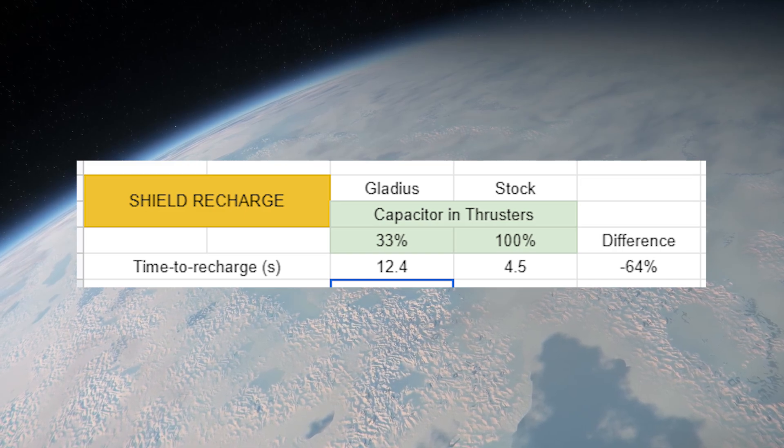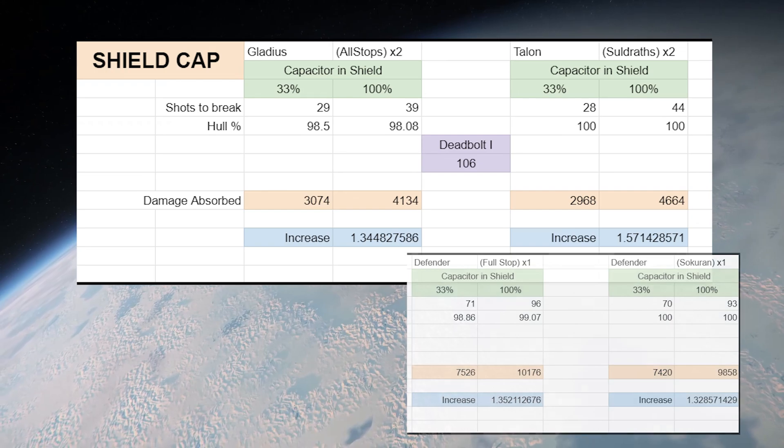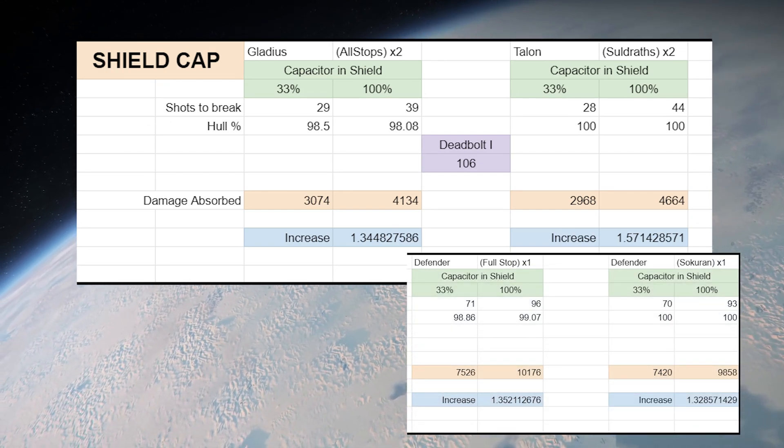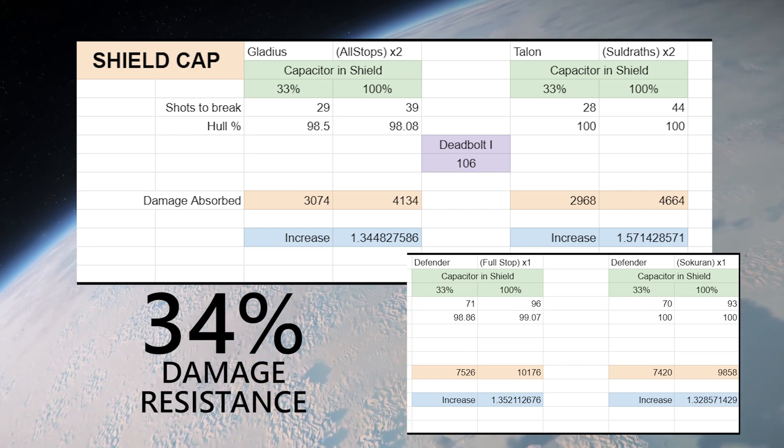Additionally, allocating power to shields increases damage resistance. During testing, we found some variance in resistance, but for the most part, shields at 100% allocation benefit from a 34% increase in damage resistance over even power distribution.